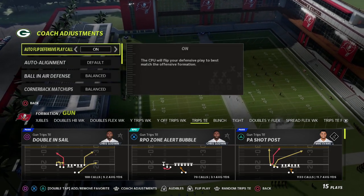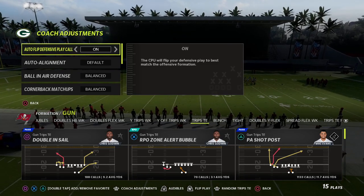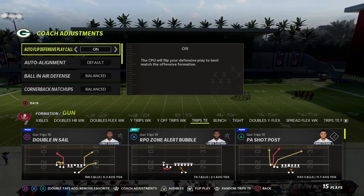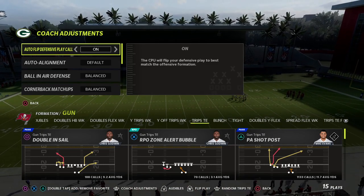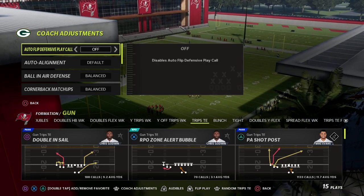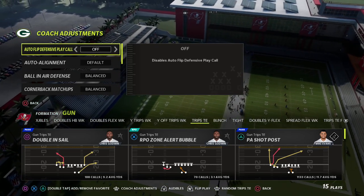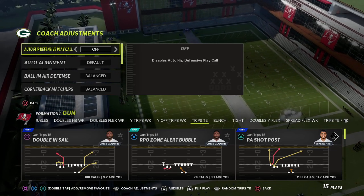When defending trips tight end, most people run their trips formation to the left side of the screen, or flip based on the hash mark. You want auto-flip turned off, because it allows us to blitz this formation with our safety, which I'll show you in just a second.